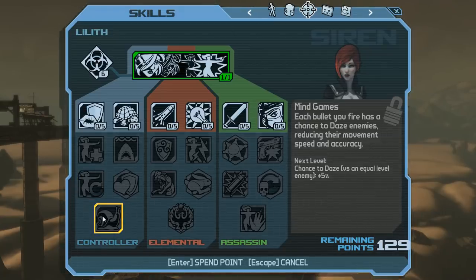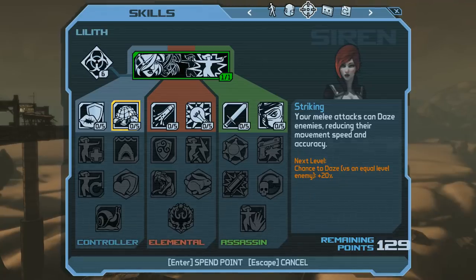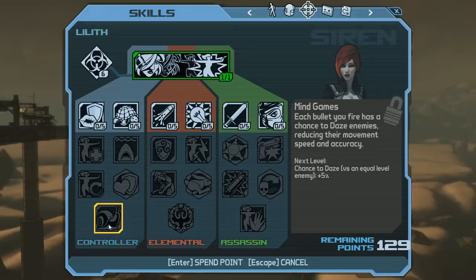Mind Games is fine in that it doesn't require you to do anything outside your normal play pattern to apply daze — that part is helpful. However, I would advise you to delay taking Mind Games until you've gotten everything else you want. It doesn't boost DPS, so it's basically a survivability return. It'll help you a little, but as a keystone it's pretty weak.